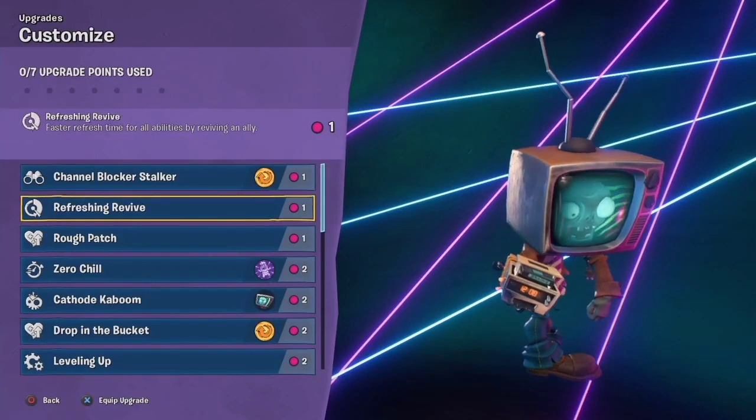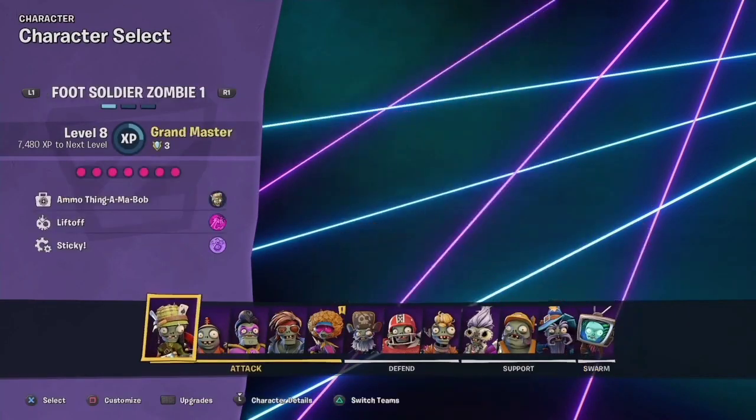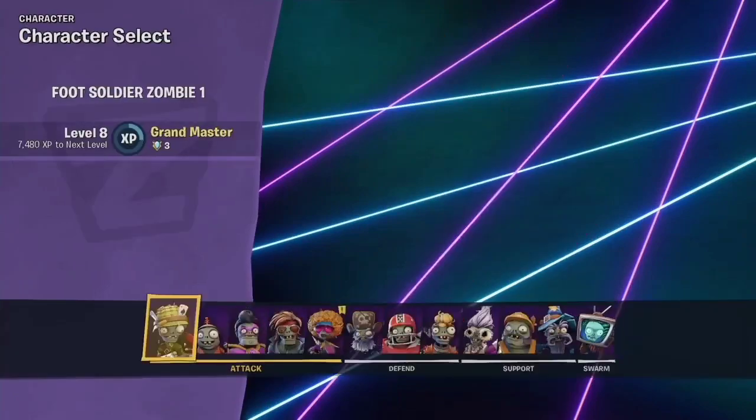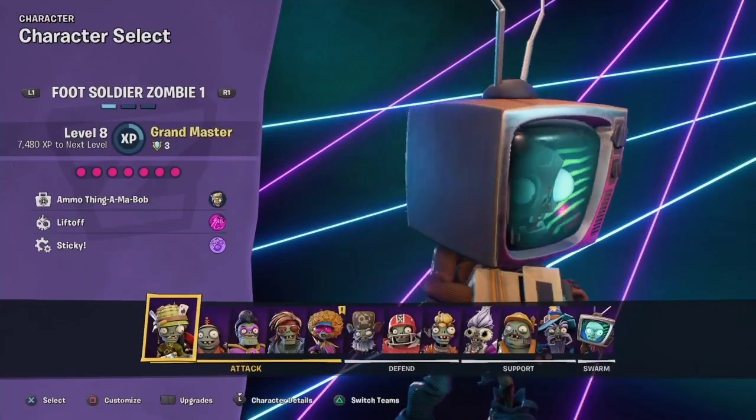So the first step to this glitch is you're gonna need TV Head or Wildflower, and you're gonna go on upgrades. Click back and then click sideways like that, and if you do it right, this is what it should look like.